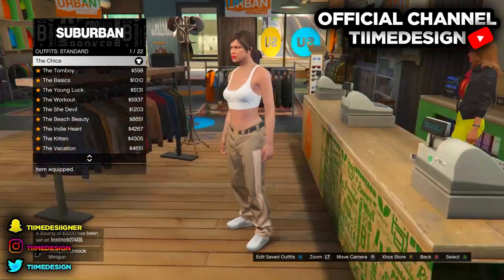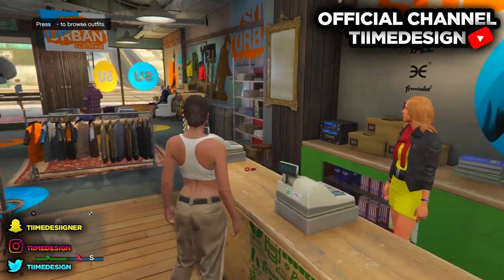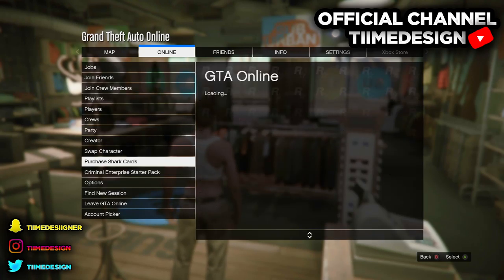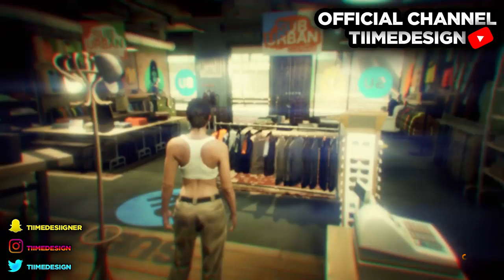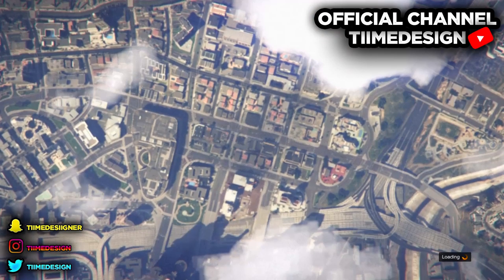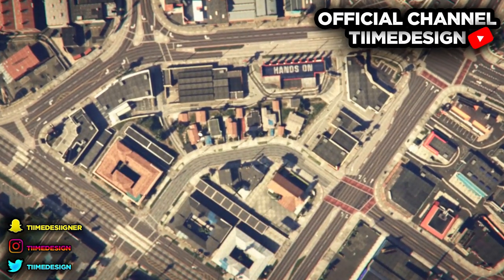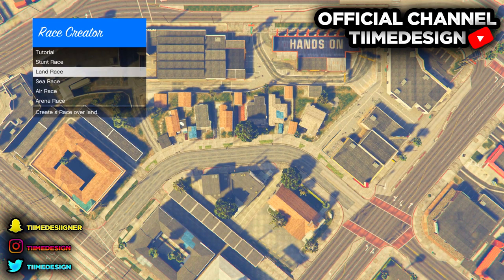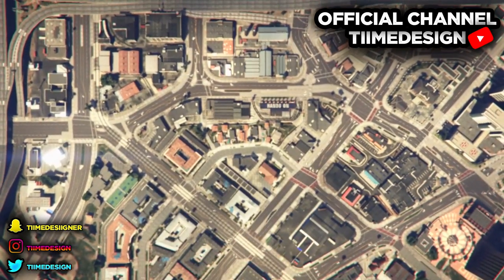Then come over to the cashier desk and purchase the Checkered outfit — it's gonna be on Outfit Standard. Now go over to Online and start up Creator. Make sure you do Creator — if you go to Swap Character, you messed up the glitch and you'll have to do it all over again. So make sure you do Creator.